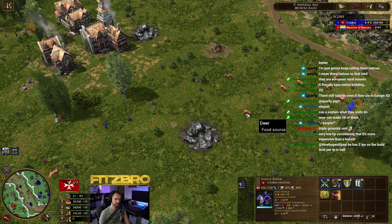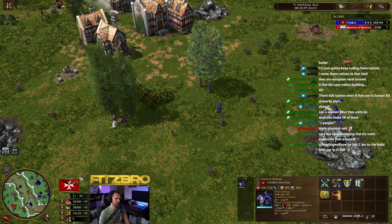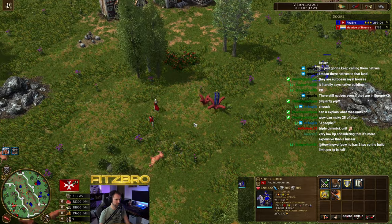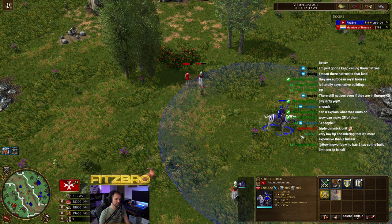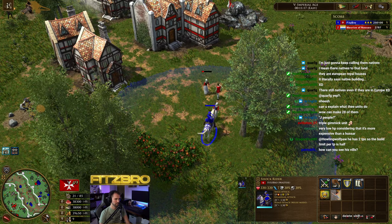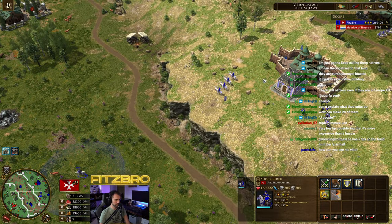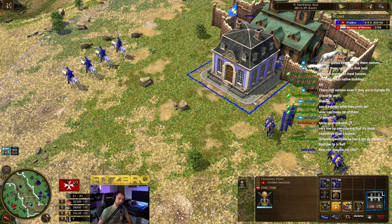The Shock Rider has very low HP considering it's more expensive than a Hussar. There we go — the charge attack did some decent damage. As always with these units, it'll take time to test them against different matchups to see how they actually stand up.